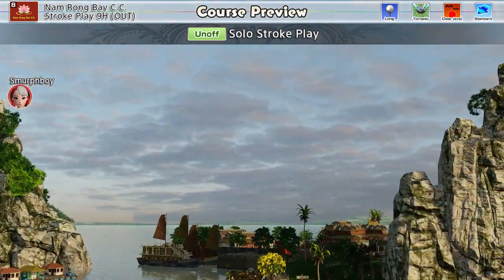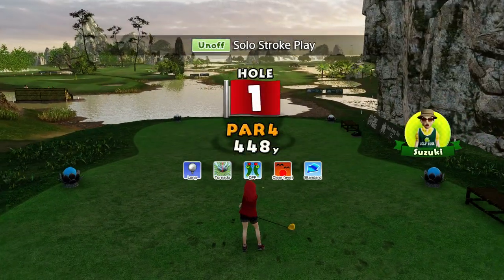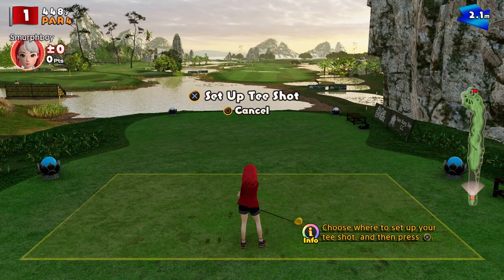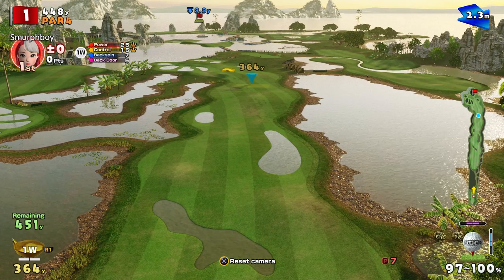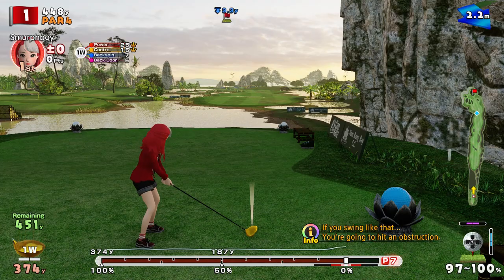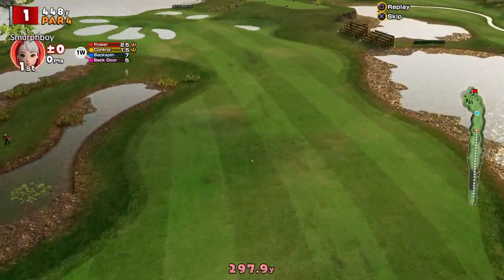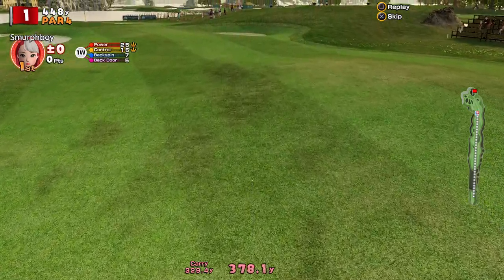Welcome back to Everybody's Golf on PlayStation 4. Today we're playing one of the DLC courses, the Long Tease Tornado Cups at Namrong Bay. I always find Namrong Bay challenging, mostly because I refuse to play safe golf shots and just want to go for it all the time. The course is really all about the water — it's got a lot of casual water you can hit out of, but it's really hard when you get in there because your power meter just spreads out so far.